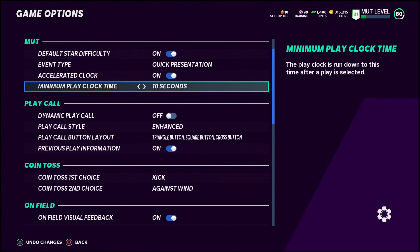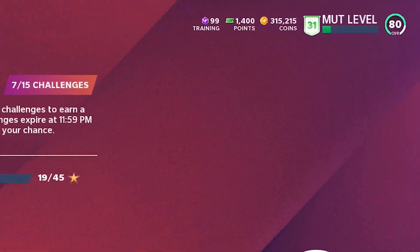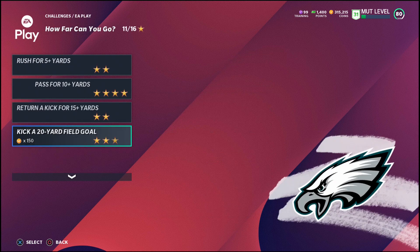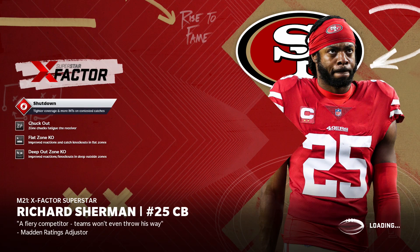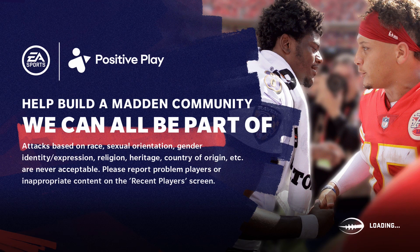This next tip is more of a pro tip I've really been using to grind my MUT level — as you can see I'm already at level 31 just from playing the game. It's in the EA Play / EA Access version of the solo challenge sequence, and you just want to pass for 10 yards. You play this solo, beat it, and keep replaying it over and over to rank up. There's also a secret tip that helps you load up even faster to save even more time, which I'll show you as soon as we get into the game.